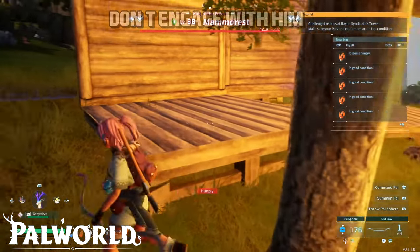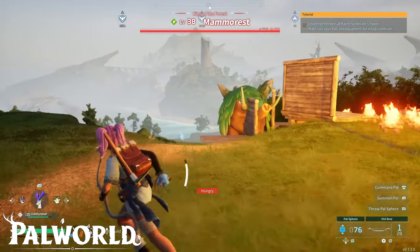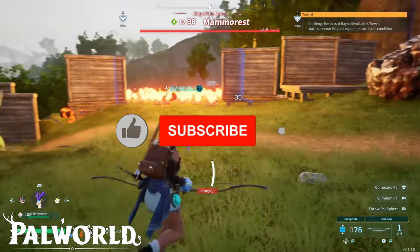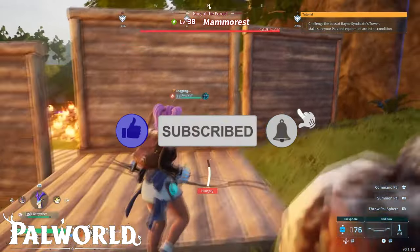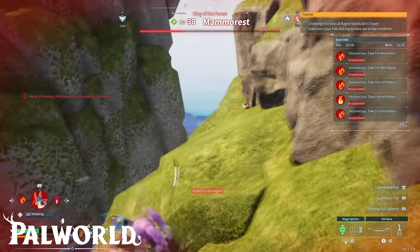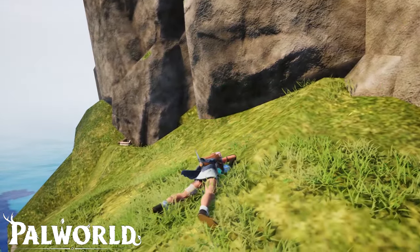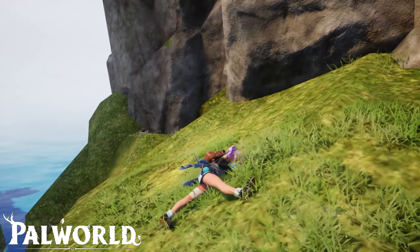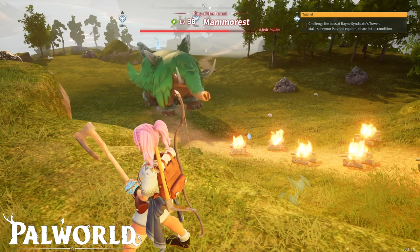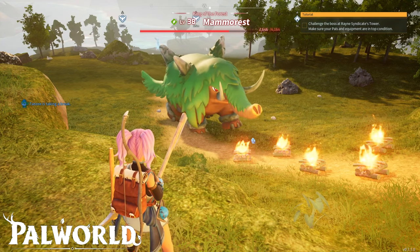What's important here is not to engage with Mammorest. This is the mistake I made in my first two attempts. Don't shoot him at all, because you just need to wait for him to come to you. That was the trick. If you try to defeat him at low level you will get knocked out for sure — I died a couple of times until I found this solution. So don't attack him, don't engage. Just build a fire path on the main path so he can't avoid the campfires.